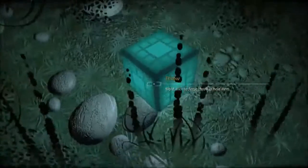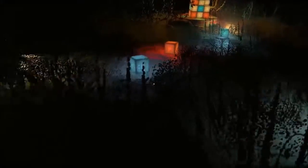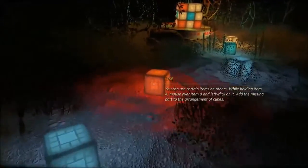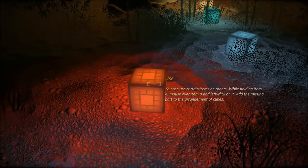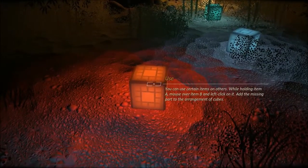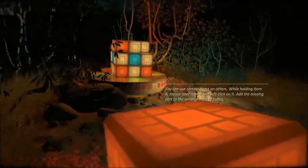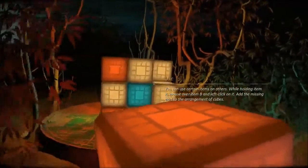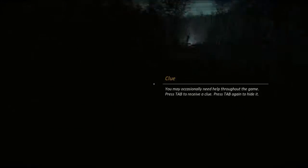Right-click to force throw an item — I didn't know that the first time. You can use certain items on other items: while holding item A, mouse over item B and left-click. The task is to add the missing parts to the arrangement of cubes. I figured out the pattern — the orange ones go in. There we go, all right! You can press Tab to receive a clue and press Tab again to hide it.